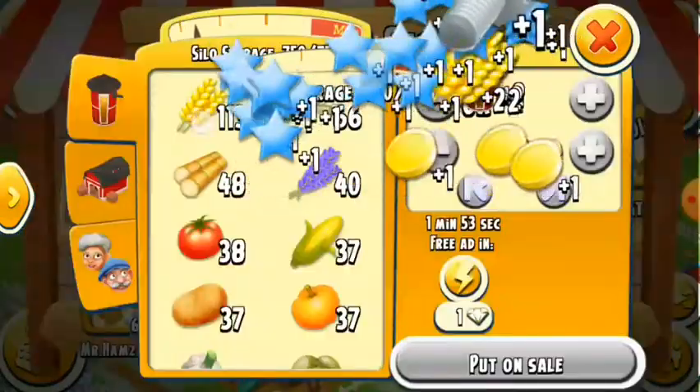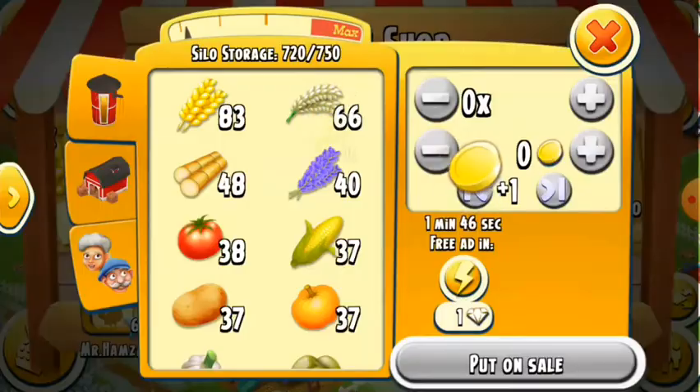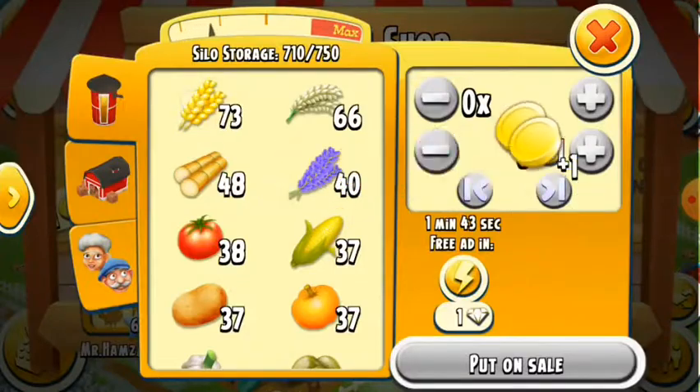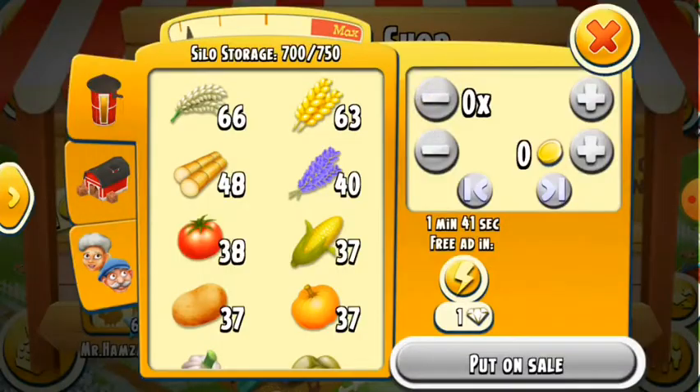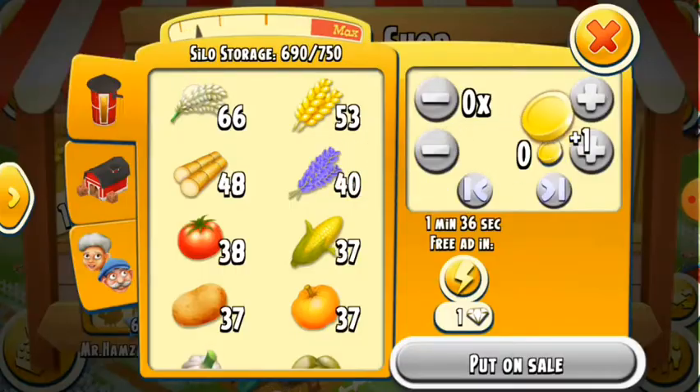So the point I was making is: you can sell wheat at 1 rupee when you're starting and weeding. Because if you sell at 35 or 10 rupees, people will not buy quickly. If you sell at 1 rupee, people will buy it very quickly.